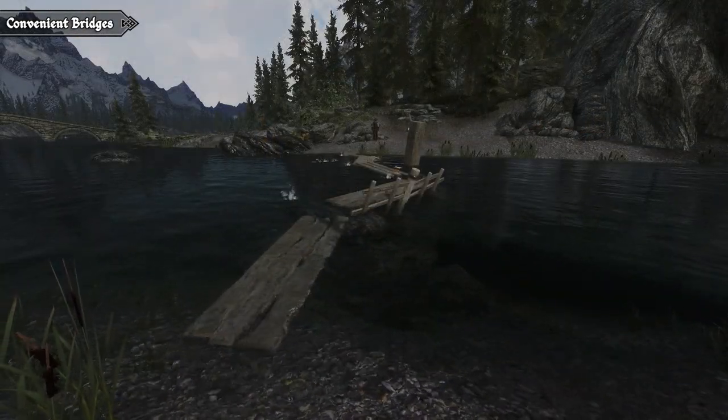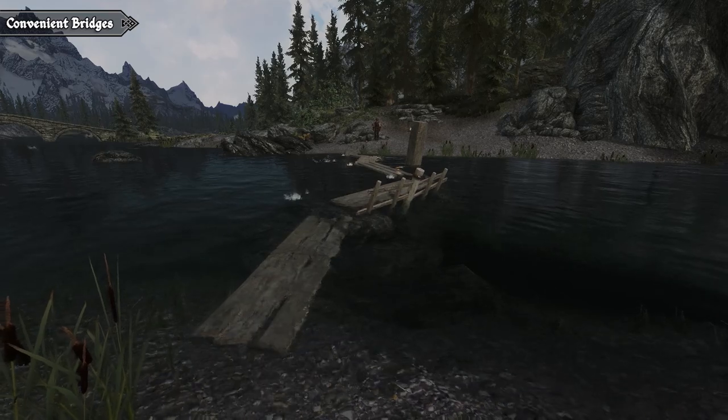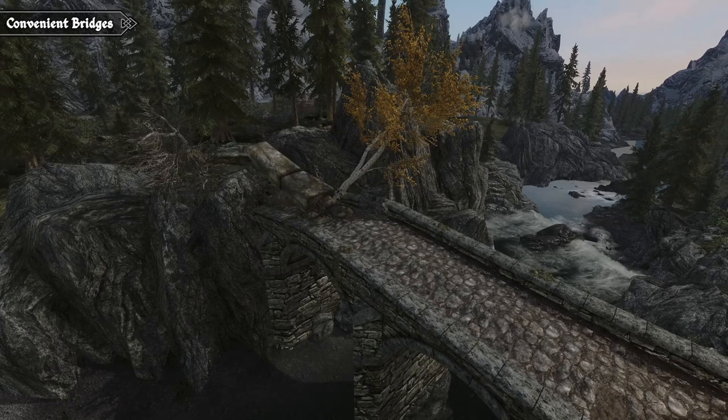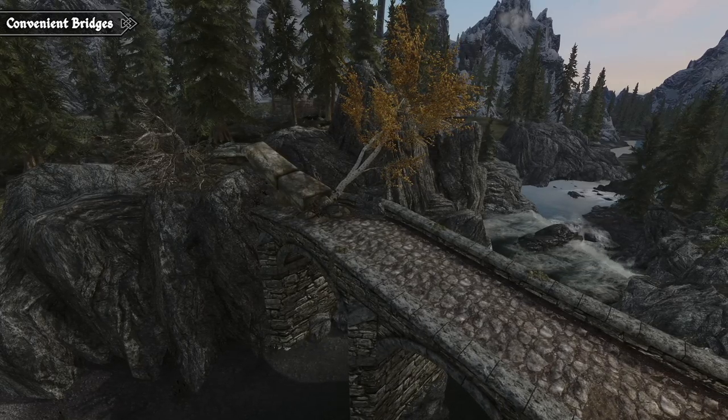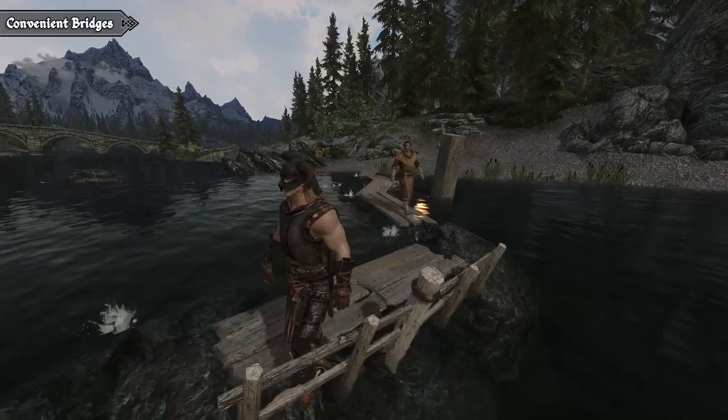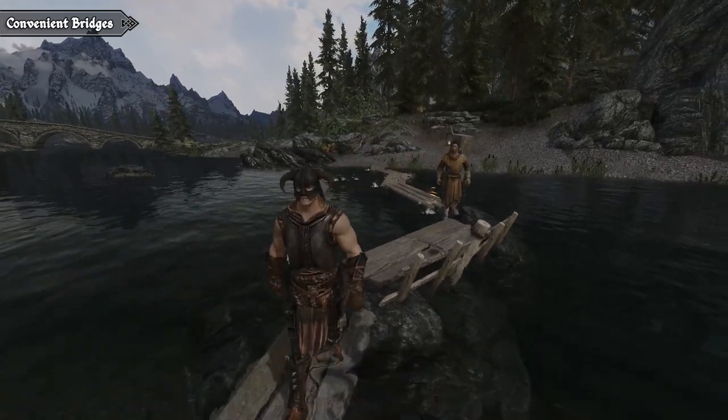The locations are mostly chosen for convenience, so the author chose areas where he found he had to resort to swimming to get across. Given Lake Ilinalta is one of the bigger water sources, there are a few new bridges connecting each side, but only at the neck or in other short areas of water. Another important feature is that the bridges have all been navmeshed, even the makeshift ones.